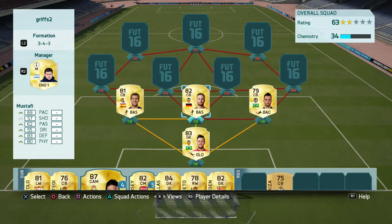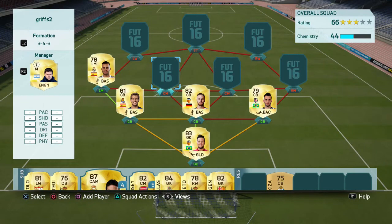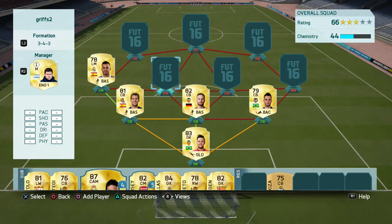This 3-4-3 formation is the only way I could fit some of these great players into my team. At left mid it's going to be Hesse — he's an amazing left mid for me. He is so good; whenever I give him a cross he can basically score every volley.